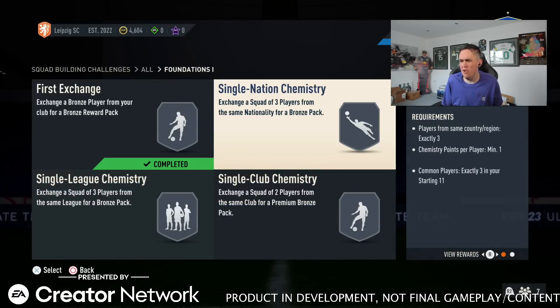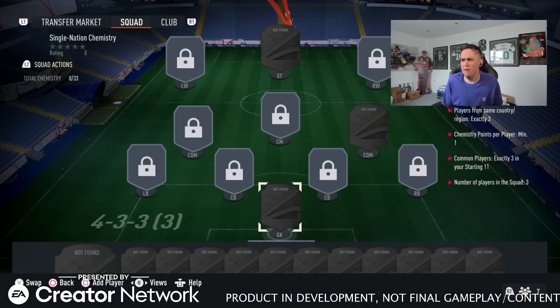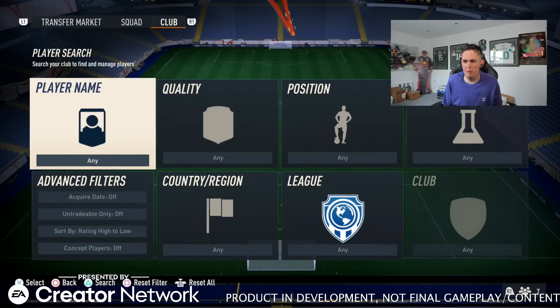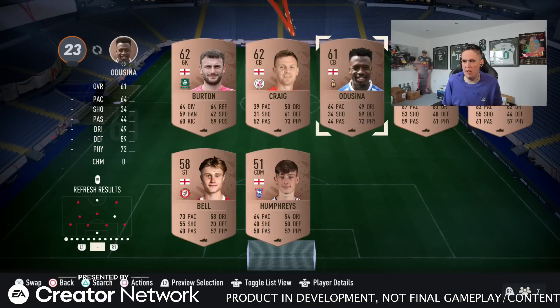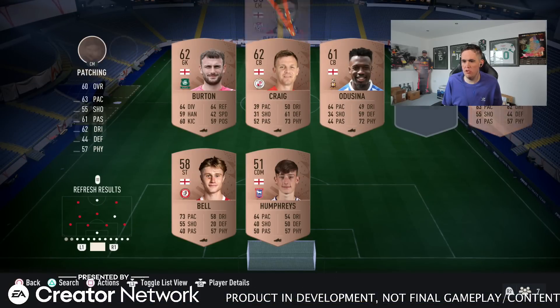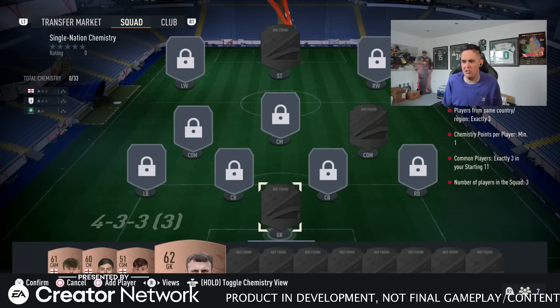Before, I'm pretty sure these SBCs needed chemistry, so you have to have a certain amount of chem. This is where it's going to confuse me. We need players from the same country/region, exactly three chemistry points per player, minimum one, and three common players. I'm guessing I need some bronze English players. I've got to give up the Argyle player — he's got to go.